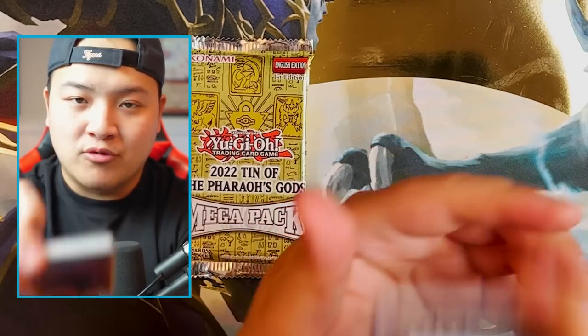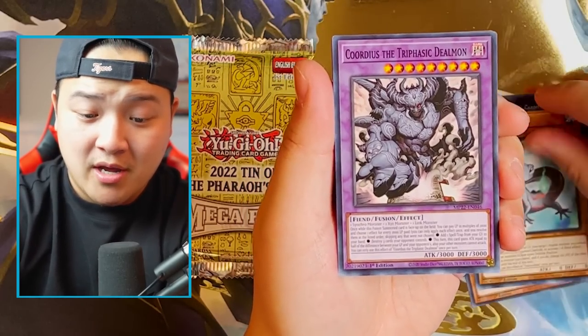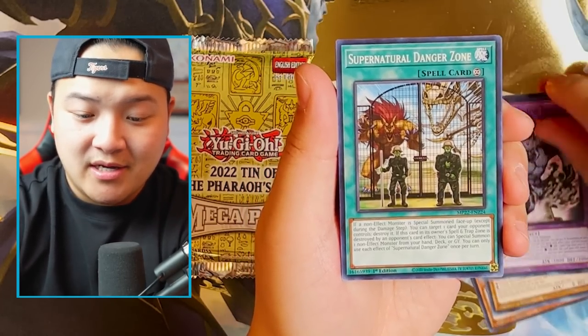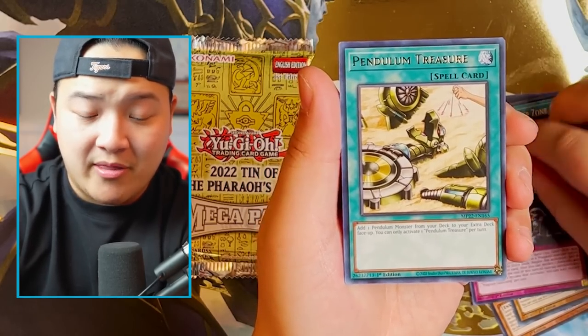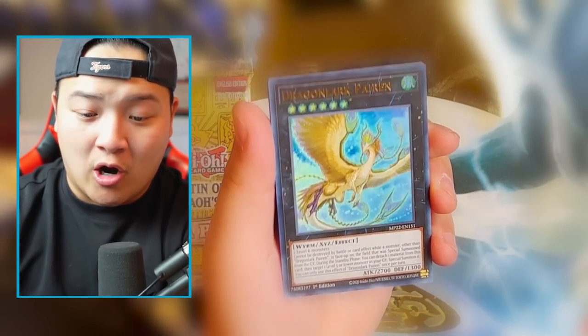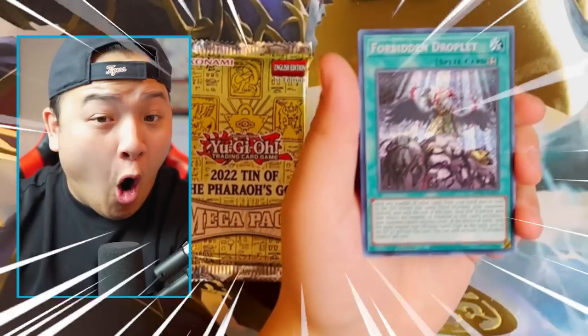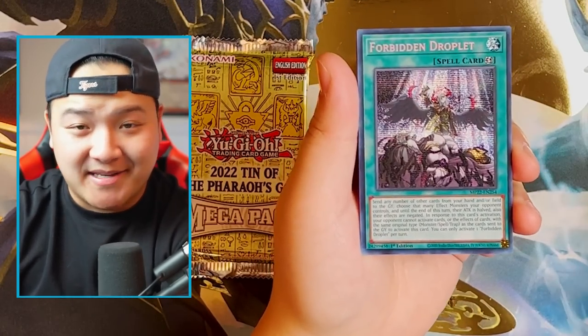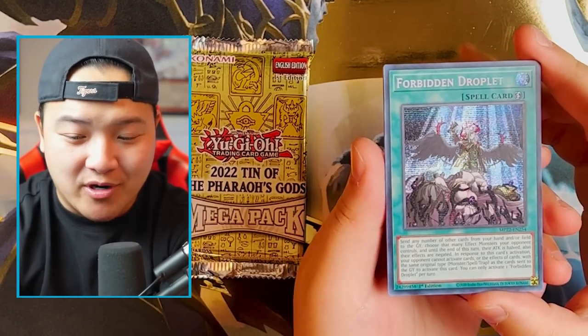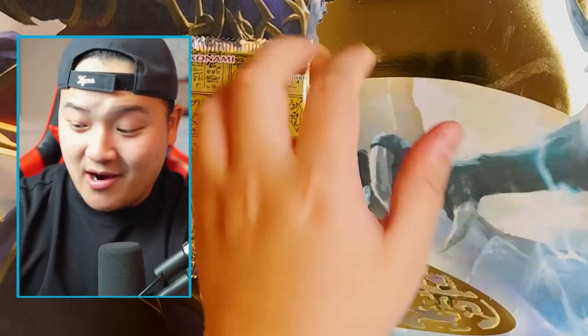Next booster pack for the Obelisk side — I want to see Ash Blossom as a Prismatic Secret Rare, that would be cool. Yamari, Hordeus the Triphacic, Delmon, Supernatural Danger Zone, Magic Key Unlocking, Pendulum Treasure, Book of Lunar Eclipse — this card is absolutely phenomenal, really good. Ghost Mourner and Moonlit Chill — love her. Dragonlark Perrin, Heritage of the Light. And now the last pack — Pot of Prosperity! And Forbidden Droplet as a Prismatic Secret. This already came as a secret, so there's so many secret printings of Droplets. That pack is nice.